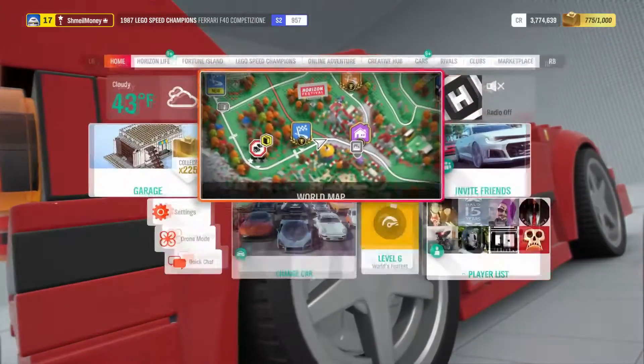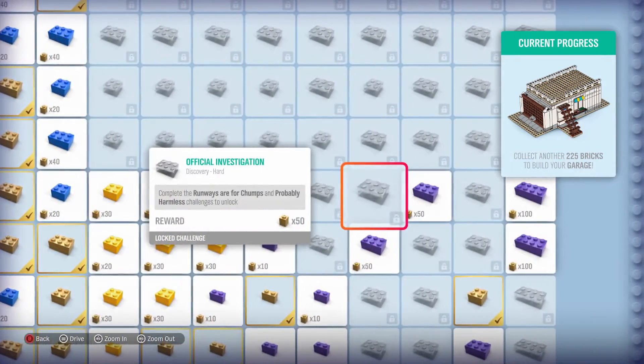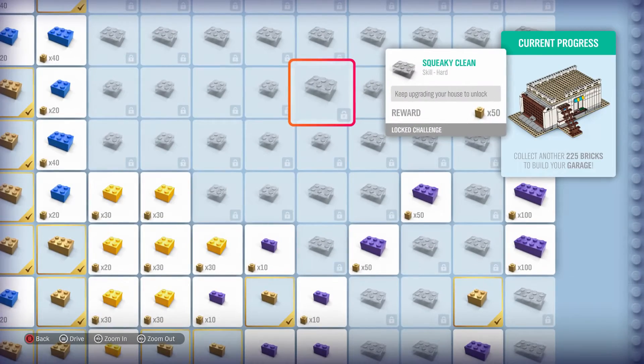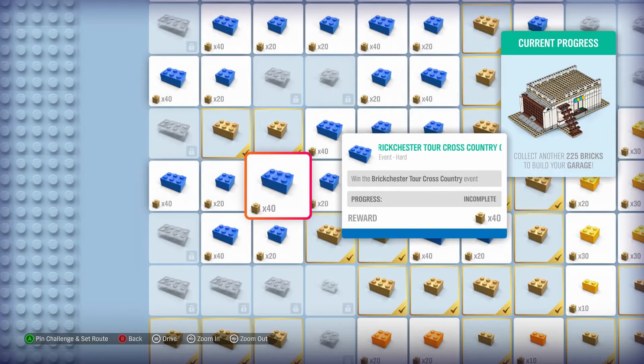Let's take a look at the challenges — like 'perform three ultimate air skills in the Lego Mini Cooper within one minute' and you're rewarded 10 bricks, which goes toward the garage build. I need 225 bricks to build my garage, so I should get going on that. I'm gonna end the video here — if you guys enjoyed please leave a like, comment, subscribe, and hit that notification bell. Let me know in the comments how you feel about this expansion. It's alright, but I feel like they should fix the sounds of the cars before adding stuff like this.